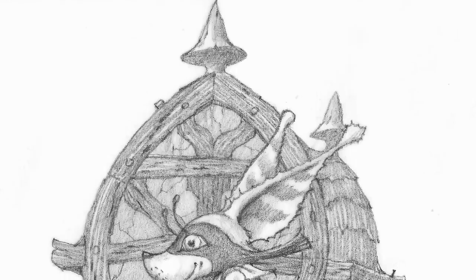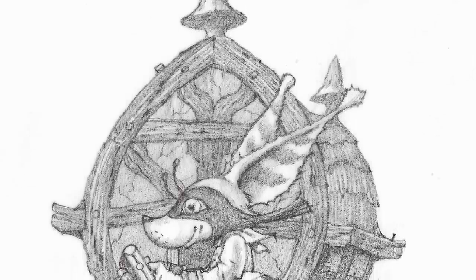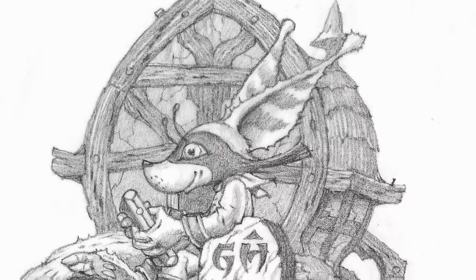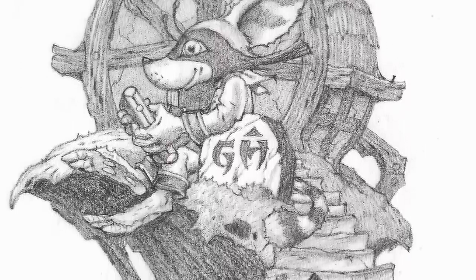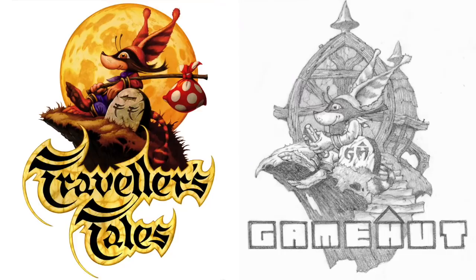We obviously have the hut behind the character, and the character is playing on a Nintendo Switch-like console. The GH of Gamehut replaces the TT on the milestone that he's leaning on. Here are the two logos side by side for comparison — you can see the hut replaces the moon but we still have the rest of the elements represented.